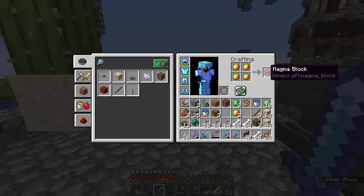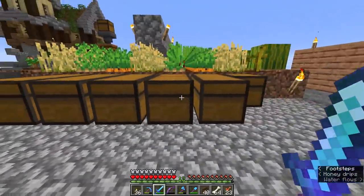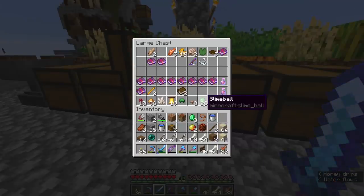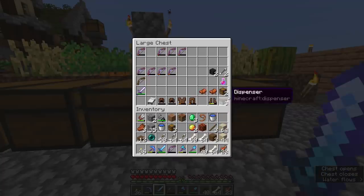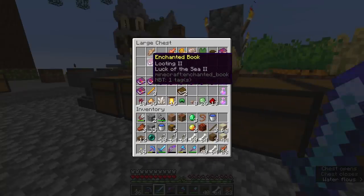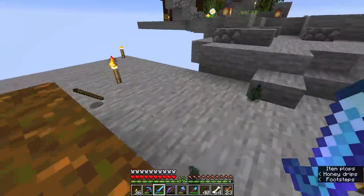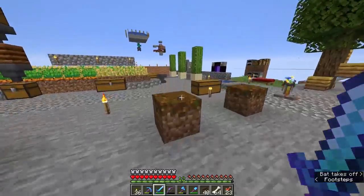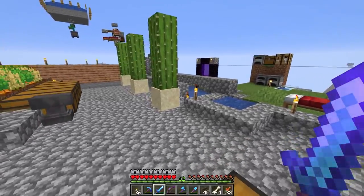To make magma cream, we need blaze powder and slime balls, and a 2x2 of magma cream makes one magma block. The problem becomes getting blaze powder in large enough quantities. While it's easier to farm slimes than blazes because slimes split constantly, with a looting sword we should be able to get a decent amount of slime balls from that platform once slimes start spawning.